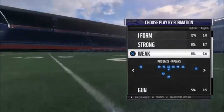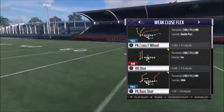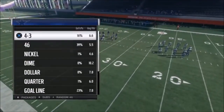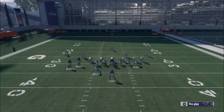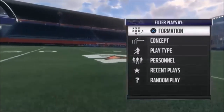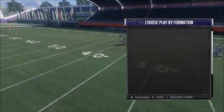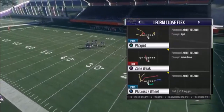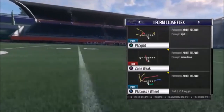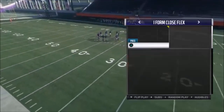Now, how you know this particular play is broken: the pass play I'm going to show you is also in the Weak Close Flex, but EA changed it. I put this out last year and it was pretty popular — you would motion over the fullback but it won't let you do that anymore. That's how you know EA knows this is a broken setup. They only changed it in that particular formation; they did not change it in the I-Form Close Flex, which is basically the same play. They went in and changed that little bit where you couldn't motion out the fullback but forgot to do it in this formation.